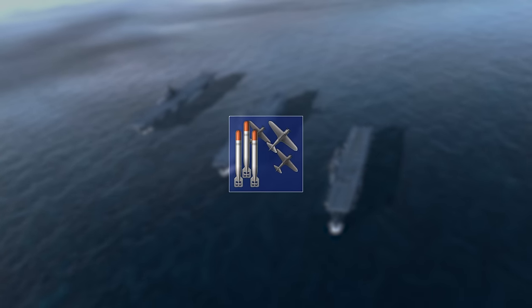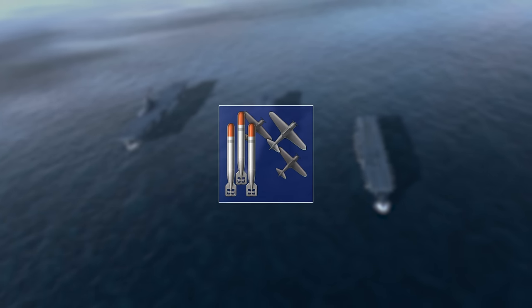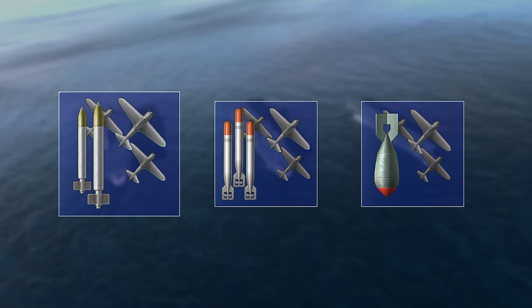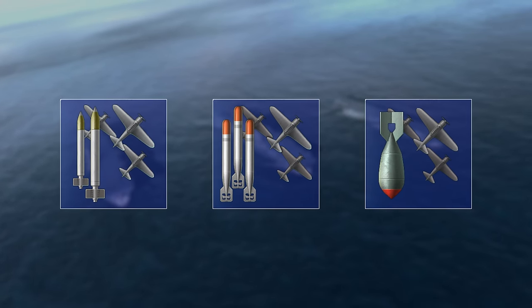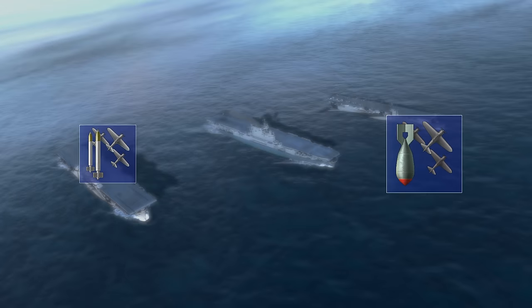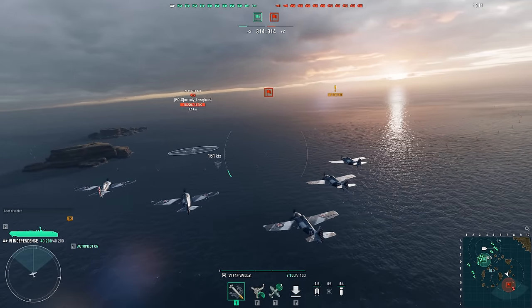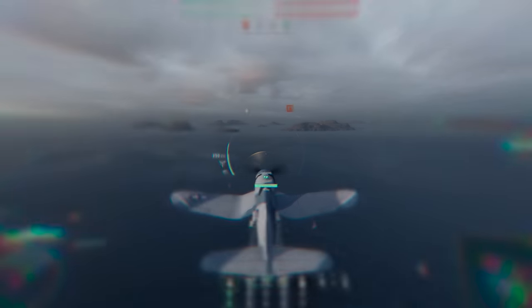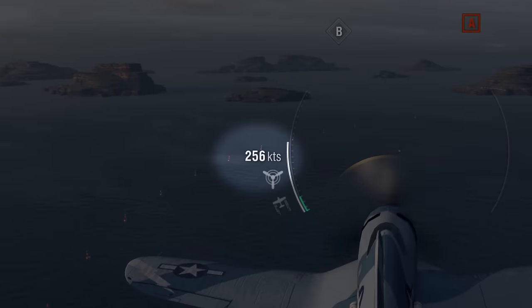Each of the trio has only one standard squadron of torpedo bombers, which is supplemented by two tactical squadrons — attack aircraft and dive bombers. The tactical squadrons on these ships are available immediately. The sooner you bring them into battle, the more complete information about the enemy you will have. Moreover, they will get to their goal faster due to their high takeoff speed.